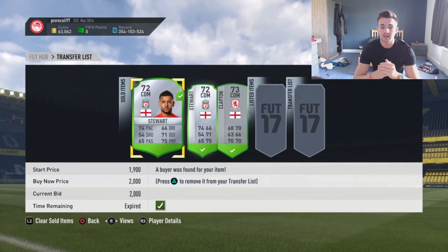As you can see here guys, it's a very simple build: position CDM, quality silver, league Premier League, and the max buy now is around 2,000 coins. As you can see there are a couple for 2,500 and 2,100 - you don't want to pick any of those up because they will not sell on.